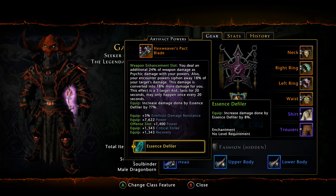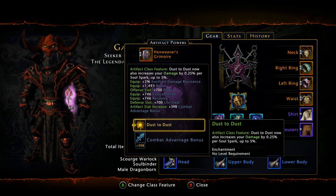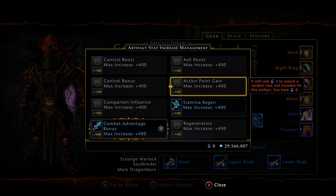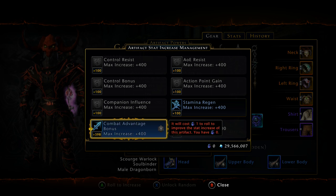For weapon artifact powers, we have Essence Defiler on the main hand — an 8% increase — and Dust to Dust on the offhand for another 5% raw damage, which increases Fey damage when fully buffed. You can swap in Action Point Gain if you're lacking AP gain; however, my AP gain is over-capped so Combat Advantage is just better for me personally.